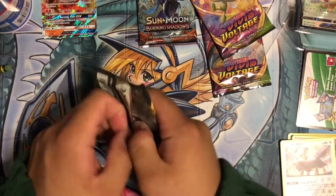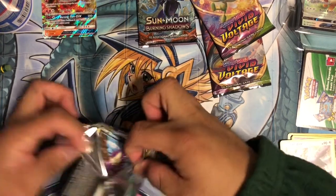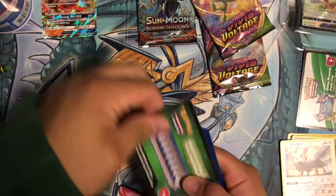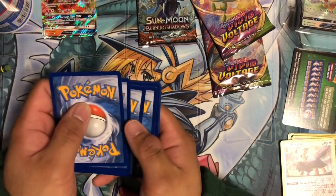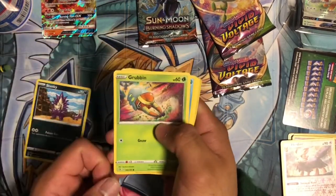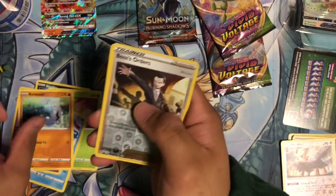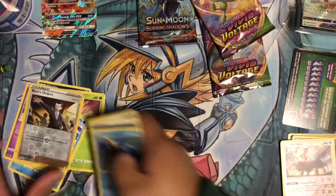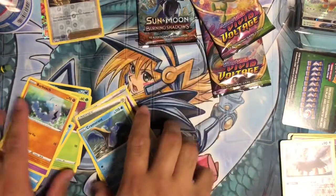Let's go with the Rebel Clash. Green code card. Let's go straight into it — Stunky, Greedent, Wingull. Reverse Boss's Order and a Cramorant — nothing else. But Boss's Order's a pretty good card, especially in the TCG world. Put that to the side.